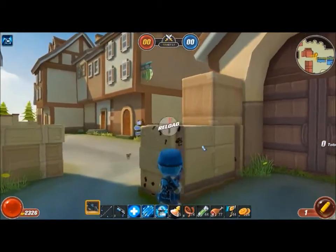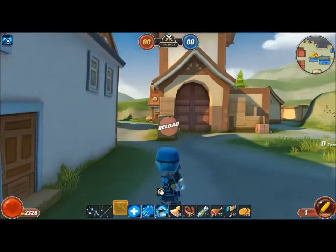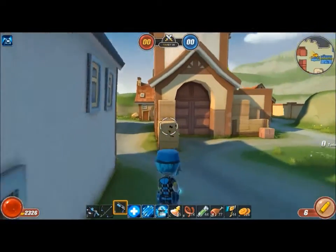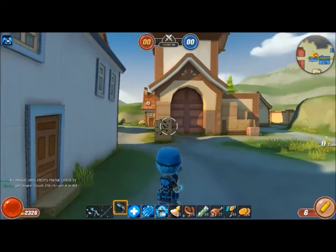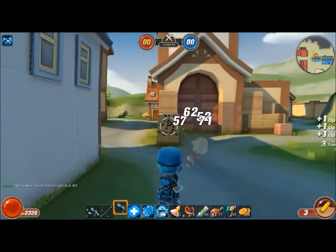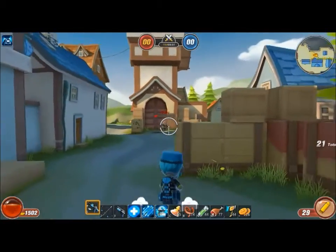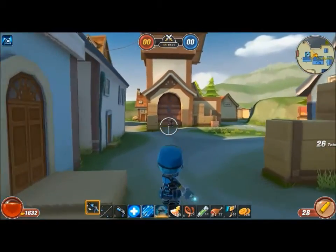Shotguns are kind of different — you want to get as close as possible, like the knife, but it has a better range than a knife, so you get an advantage over assassins. When you're aiming, keep as much of the enemy within the circle as possible to land the most shots. There she is — good, here's a good example. See, shotguns don't have that range. See how I keep my crosshair on her? Just do that.